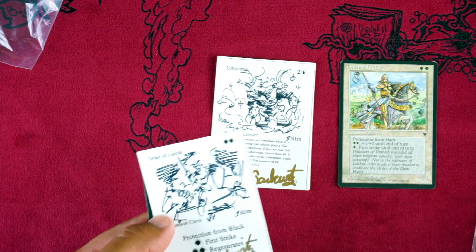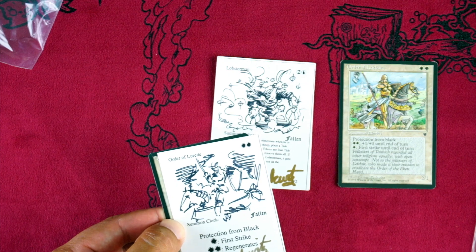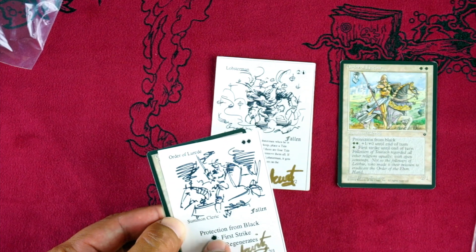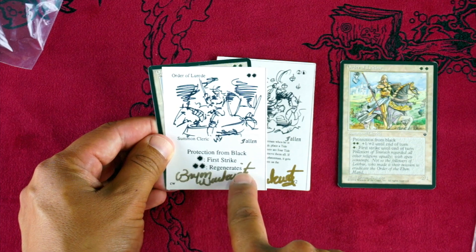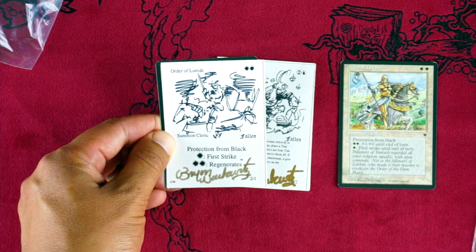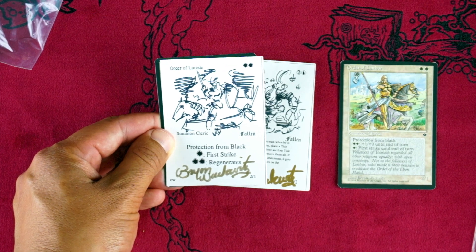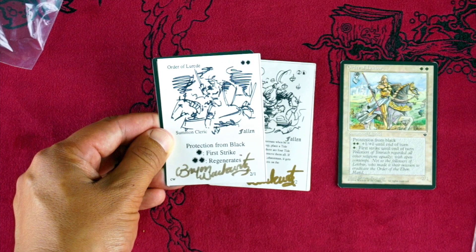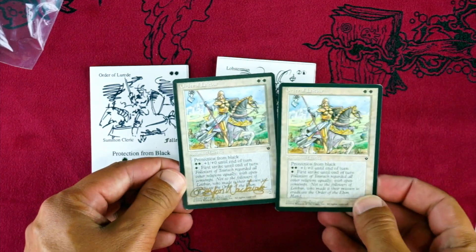Here's the actual Order of Leitbur — so they changed the name. White white, Summon Cleric from Fallen Empires, protection from black. One white is first strike, one white is first strike, and then two white regenerates, and two white is plus one plus one until another turn. They made some changes before it actually went to the printers. Still two-one. I think dropping regenerate for first strike — that's a pretty good card actually. The plus one plus one is pretty good too.